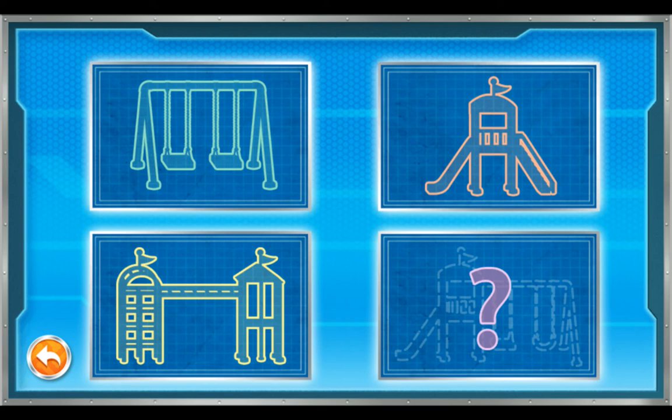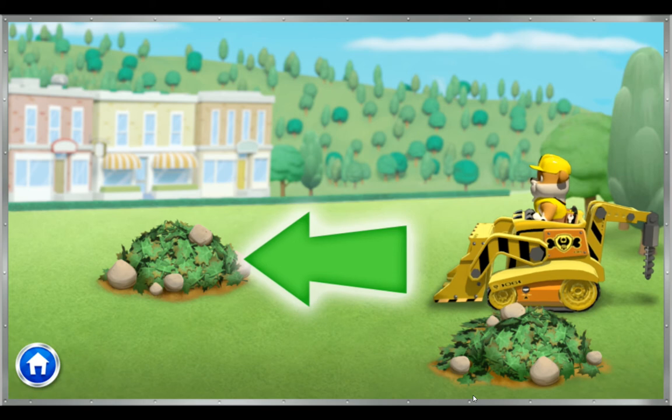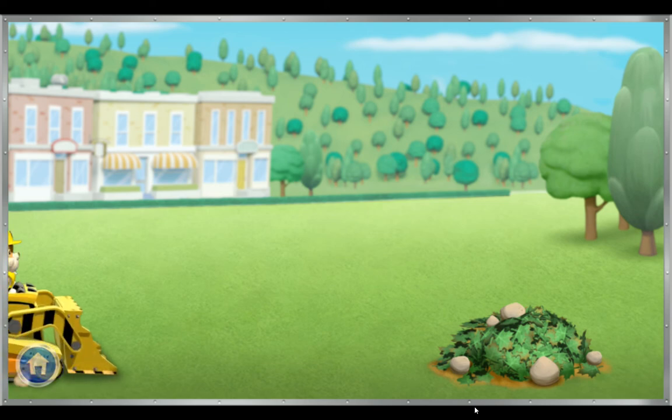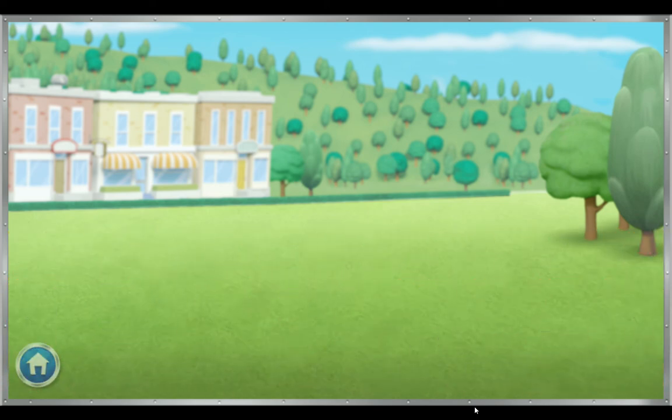Here's where we choose what we want to build. We can build a swing set, slide, jungle gym, or we can get creative and build whatever you want. Click on what you want to build. Swing set! To clear the area, click on my digger and drag it along the arrow. Great job! Rubble on! Now let's dump the other way to keep it all clear. Let's get building!